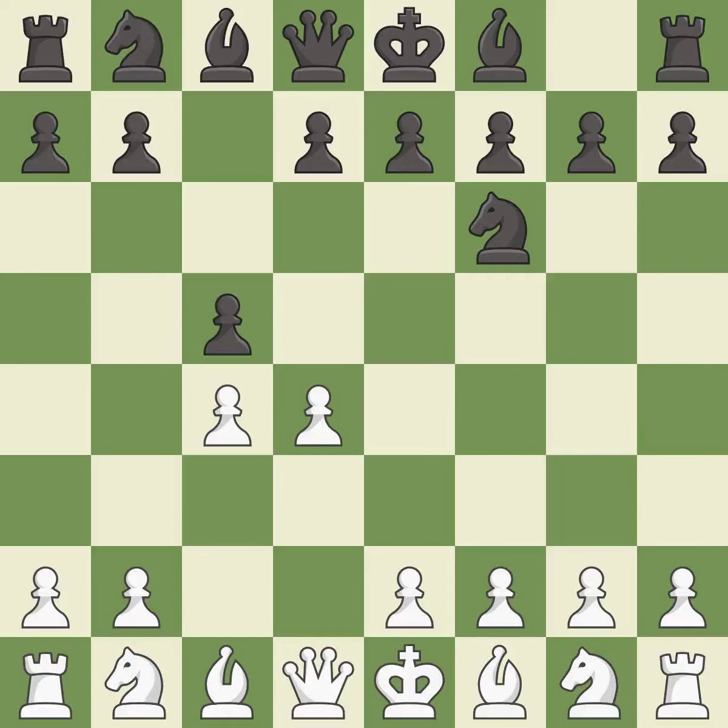The Bononi defense immediately attacks the d4 pawn and creates squares for the black queen to develop. Nf3 develops the knight toward the center, defends the d4 pawn, and controls the e5 square.